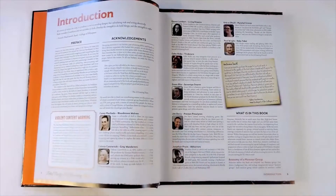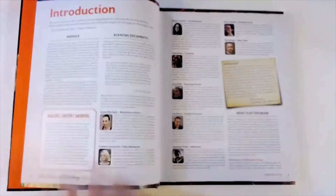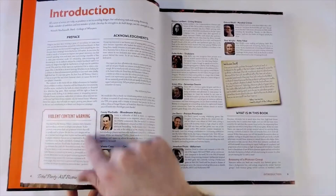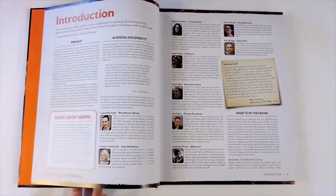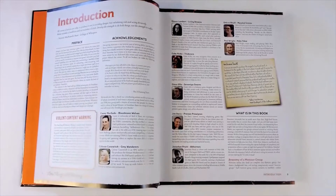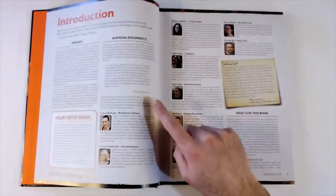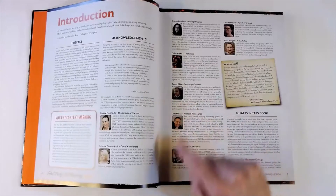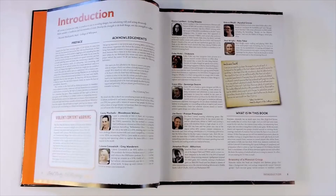In our introduction we get a generic preface about what the book is about, and then we get a standout violent content warning. They want to give everybody a heads up that some of the creatures in here are going to be pretty ghastly, so they want to give everybody a good heads up about what they're getting themselves into. I appreciate that. The thing I love most about this introduction is the acknowledgments section - a listing of all the different people who helped out with writing these creatures.